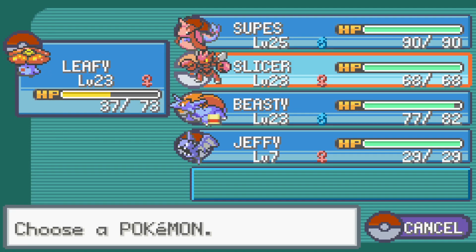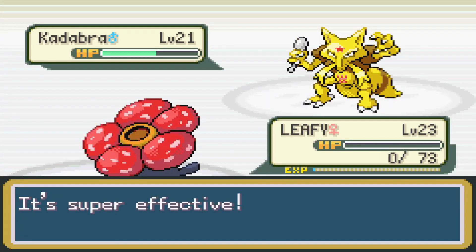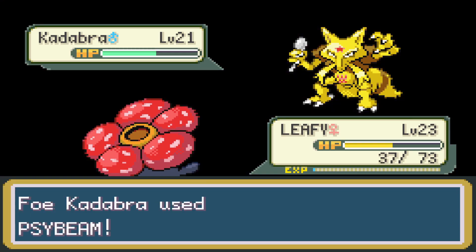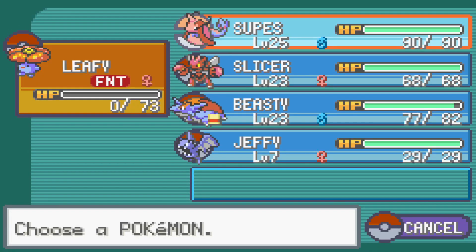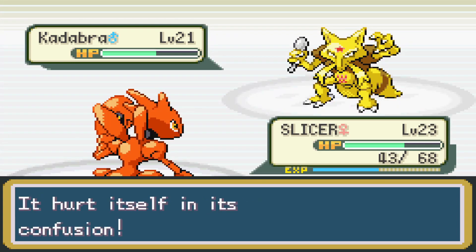Surge's Pokemon is a Psychic-type with Arena Trap, which puts us in serious trouble. We tried to stick in with Mega Drain to get HP back, but it was too fast and ended up taking down Vileplume. Losing Leafy was a real struggle - it really hurt us in the long run. So we send out Scizor to continue, since we resist Psychic as a Bug-type.